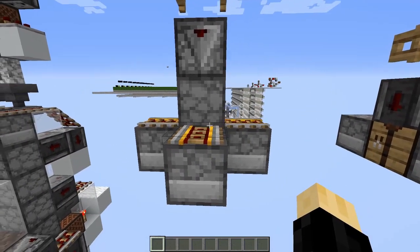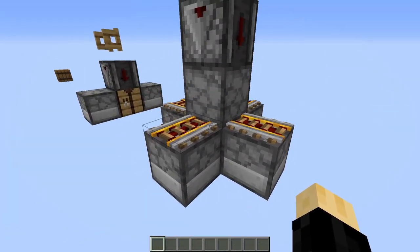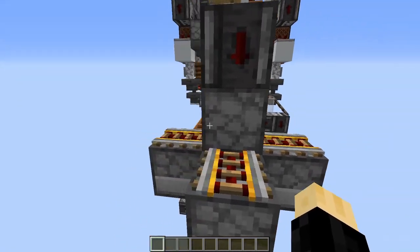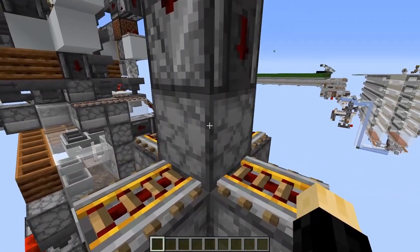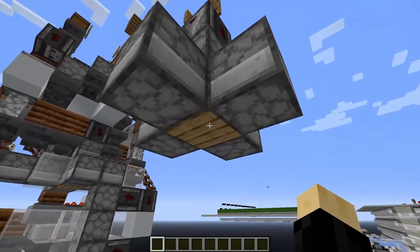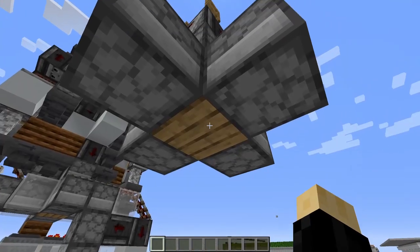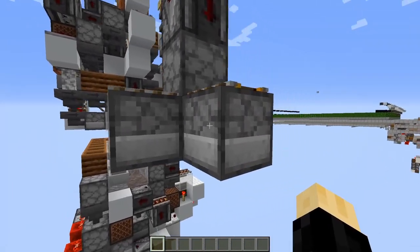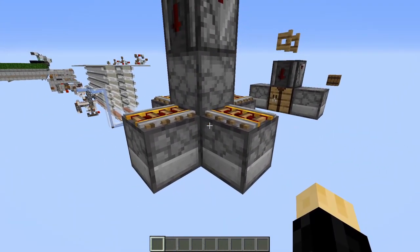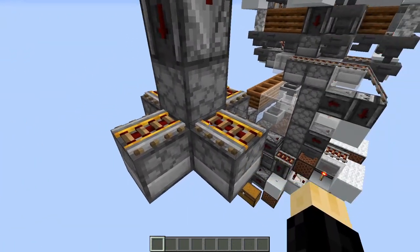However, in order to separate them, the game has a few biases towards specific configurations. For example, this dropper at the top which gets directly powered by the observer, the game picks that as the first to fire. And so our positive Y sends an item to the first slot here. These 4 droppers on the outside however, they are powered by quasi-connectivity, so they require an update from an adjacent block, which is provided by these rails.